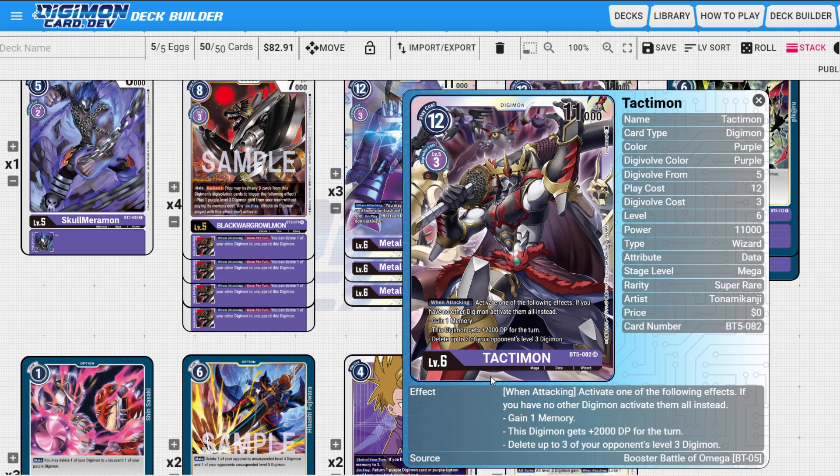This Tactimon deck was putting in work — it's really cool. If you don't know what it does: it has a when-attacking skill of gaining a memory, gaining 2000 DP, or deleting up to three of your opponent's digimon with over 3000 DP. But if you have no other digimon except this one on the board, you get all three effects at the same time. The whole combo is attacking multiple times in a turn with this one digimon.